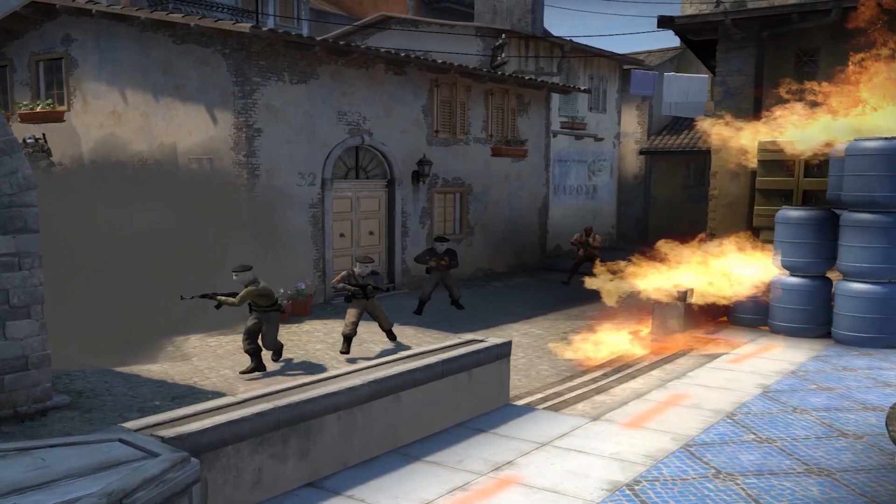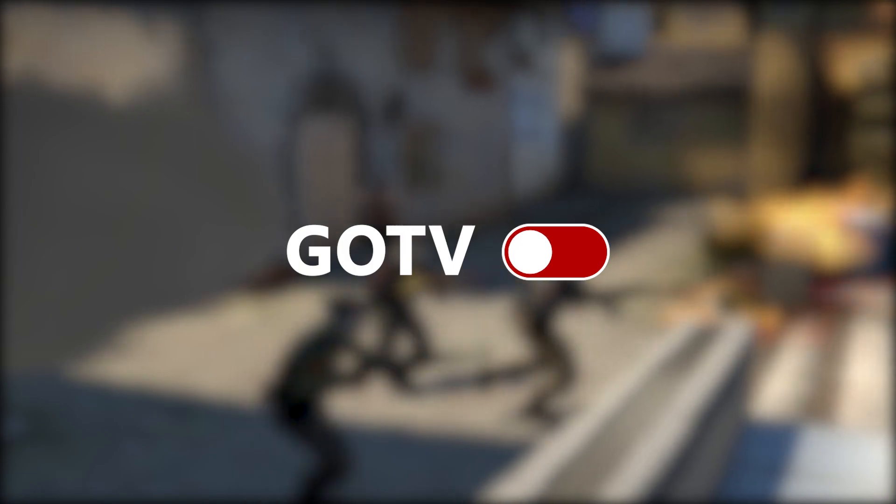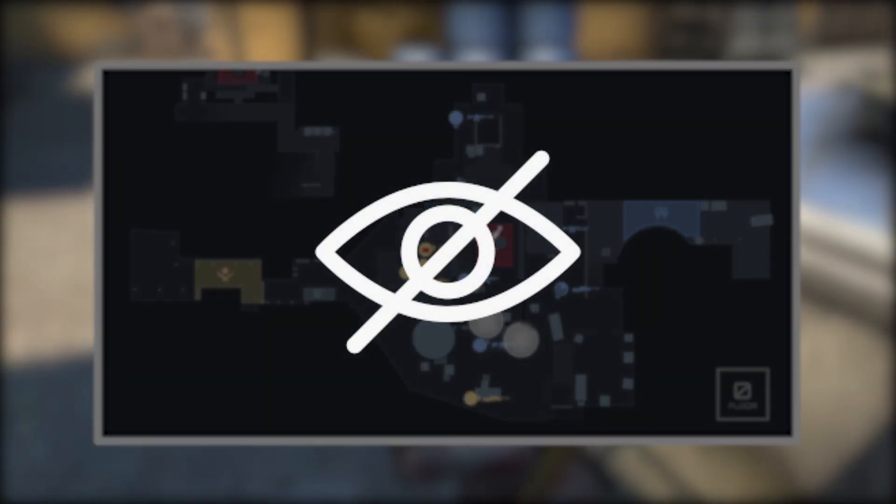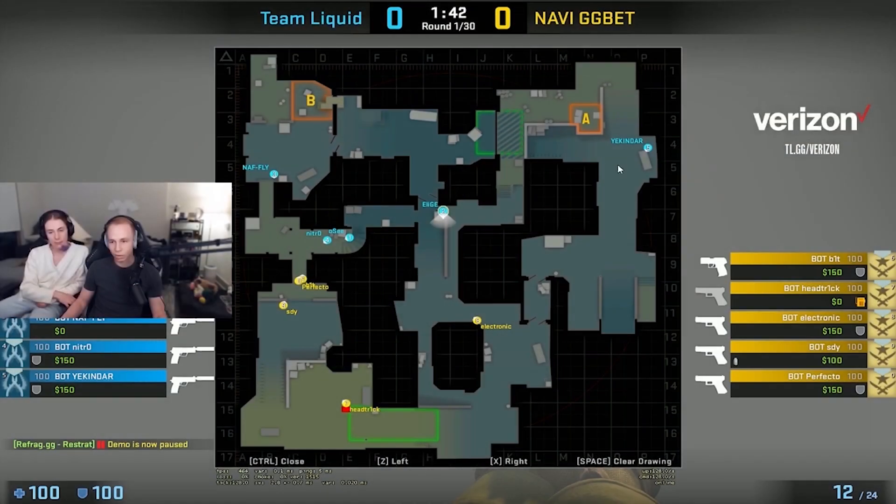Introducing POV Lock. The current industry standard of turning off GoTV recording in scrims is to prevent strats from being leaked and to ensure competitive integrity. This is a major downside for those who would potentially want to review the demos and fix any issues within their team.